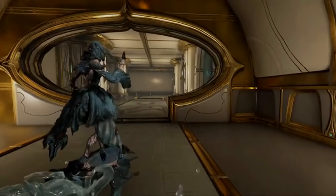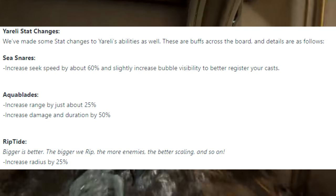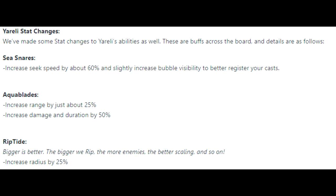Some of her abilities are also getting stat tweaks. Yoreli's Sea Snares will now hit enemies 60% faster with better visibility, so you can see which enemies have bubbles on them while crowd controlling them much quicker. Her Aqua Blades are having their range increased by 25% and their damage increased by 50% - a decent change that also benefits other Warframes since it's her subsumed ability. Her ultimate, Riptide, is having its radius increased by 25%, which means pulling in more enemies and more damage scaling, since Riptide's damage is based on the amount of enemies caught in it.